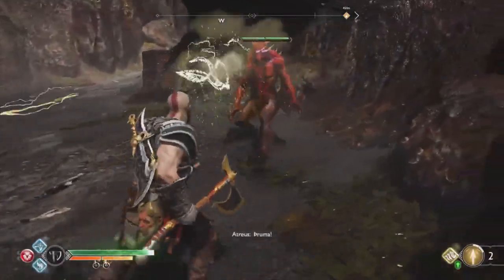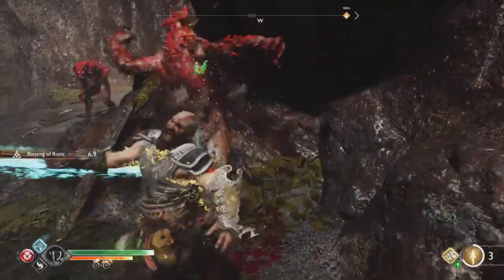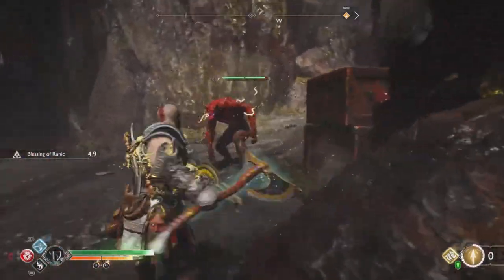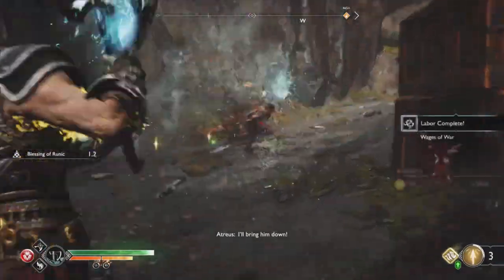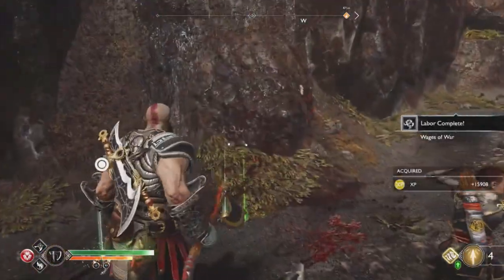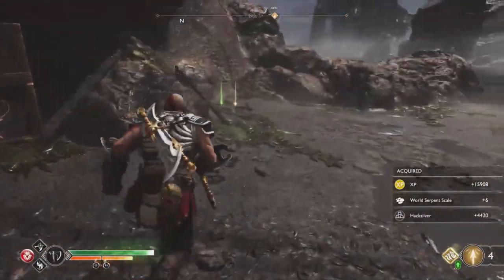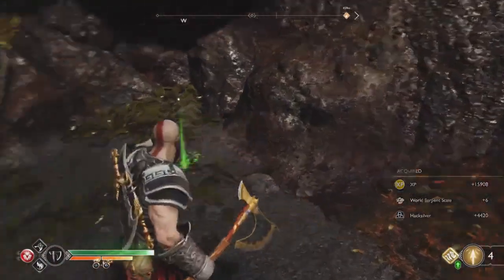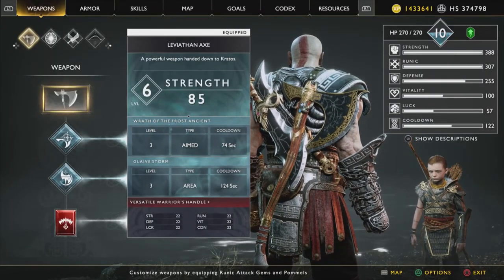So you come back and do it again: hit the arrows, pull off Glavestorm, first Wolver's down. Now if Glavestorm doesn't hit the second one — especially with the Zeus armor you don't want to risk dying, though it doesn't matter because you just restart the checkpoint anyway — use your other runic attack. I like the Frost Ancient beam, which just nukes him.